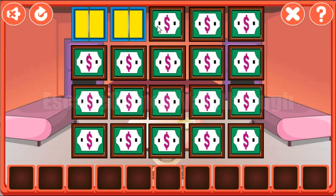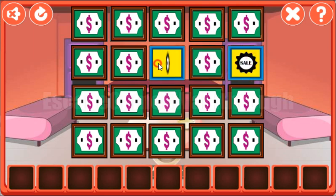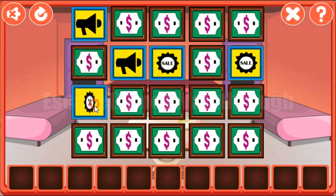Let's solve this memory puzzle. We need to find the pairs for these icons. The first pair is found, the second — it's not from here...